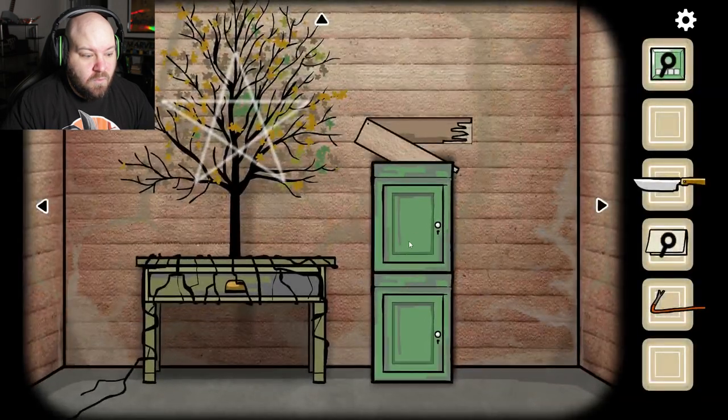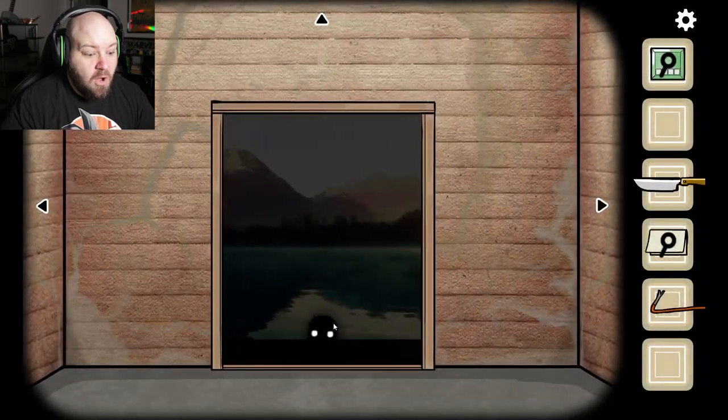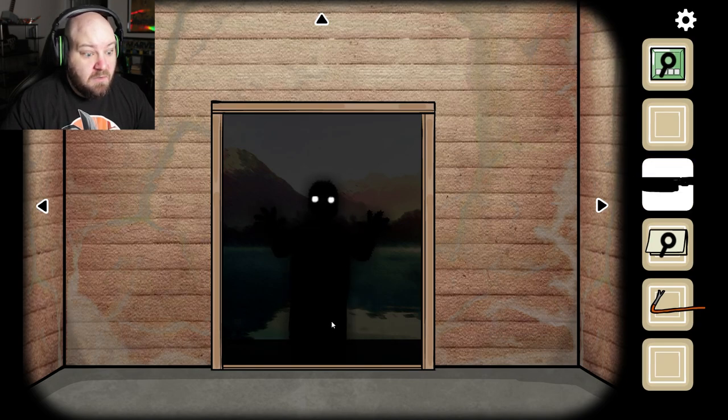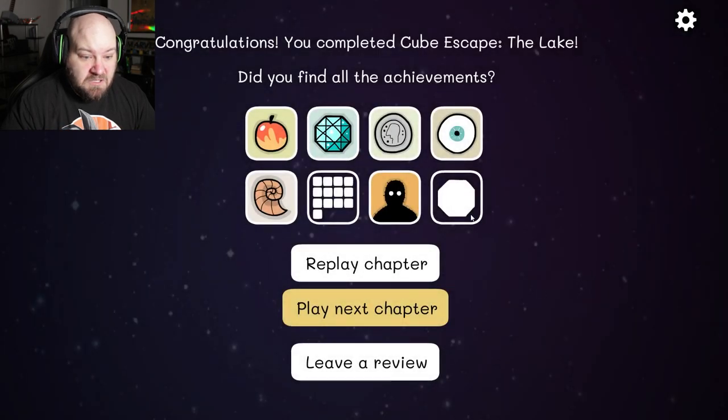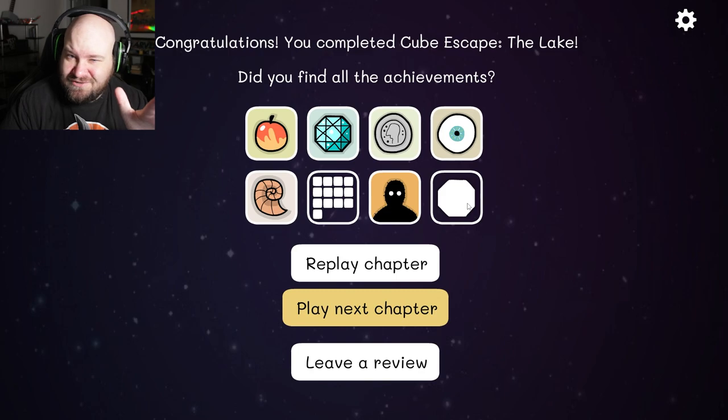And now it's just black outside. Take the knife — stabbing. Hello? Interesting. What's this? What did I not get? I don't think I got these two. What are these things? Do we try to figure out what these two are and get these, or do we just move on to the next one? I say we're gonna figure out what these two are.